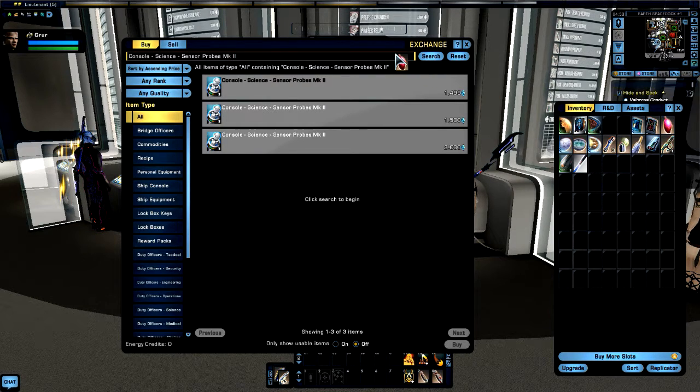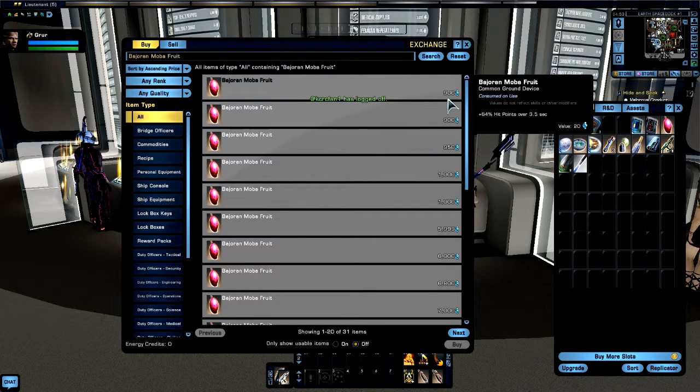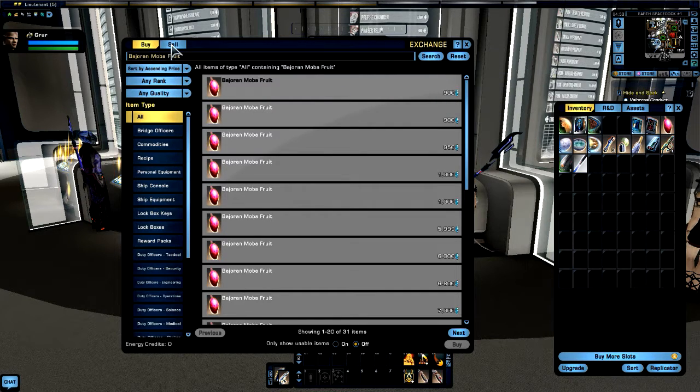The Moby fruit — they're going down in price something fierce. Let's see if we can sell it at say 940 something maybe. I'll put in 945 — hit buy, yeah that doesn't look like a bad option — and we'll post it.